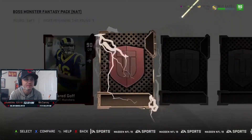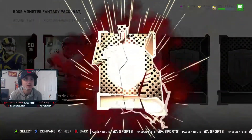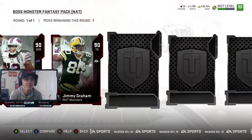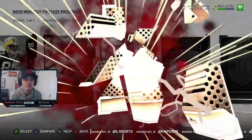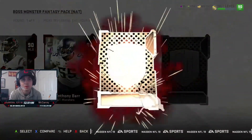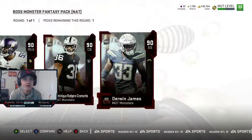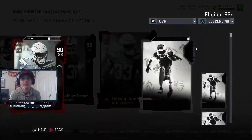We got 90 Jared Goff, 90 Derrick Henry, 90 Kelvin Benjamin, 90 Jimmy Graham — Jimmy Graham looks good — 90 Kyle Long, 90 Kyleas Campbell, 90 Zach Cunningham. And there's my card right there — Anthony Barr.